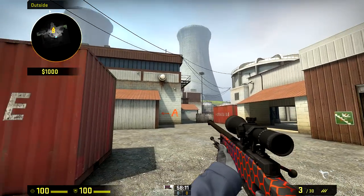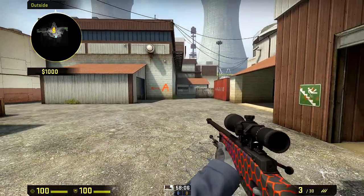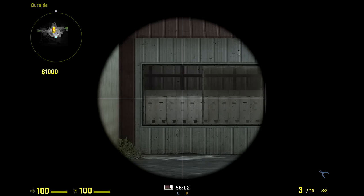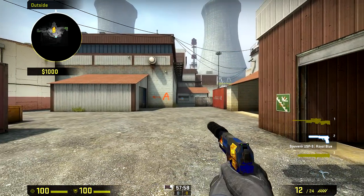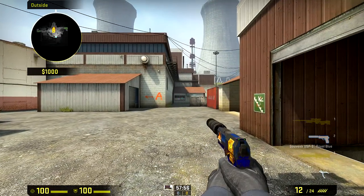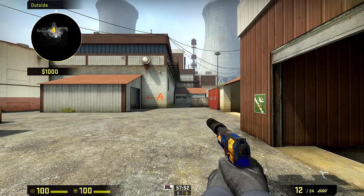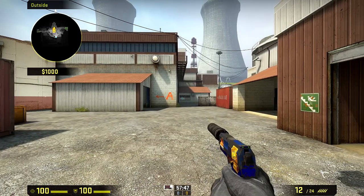The first shot that you're going to want to try and make on Nuke is hitting someone while they are in the hallway towards Hell. The way you will be doing this is you'll be aiming down here and shooting them through this wall — going through three surfaces if the window is not broken, but if the window is broken, you'll be going through two. You want to hit the person in the hallway towards Hell.